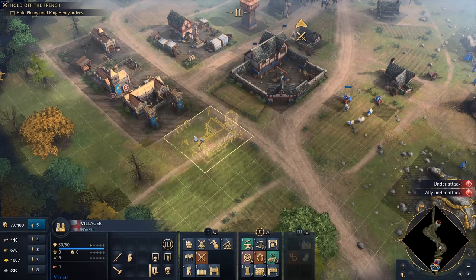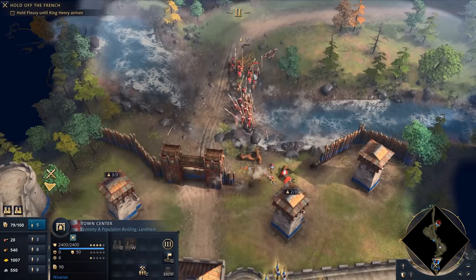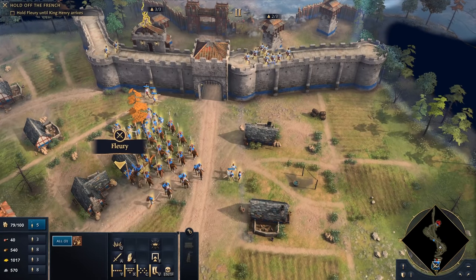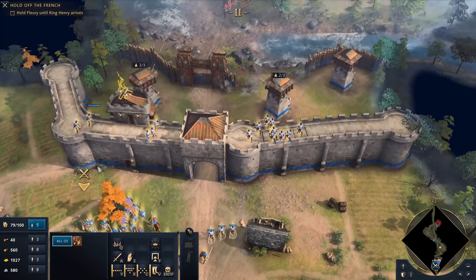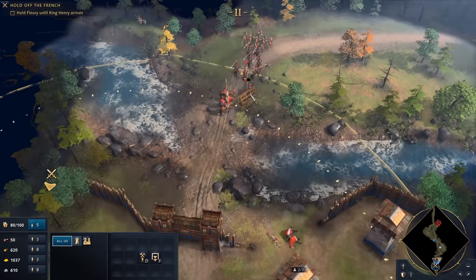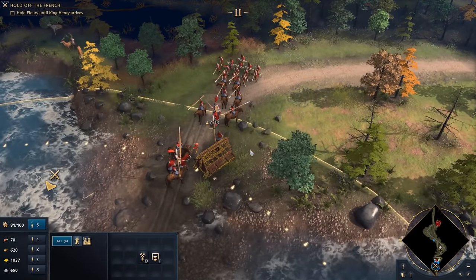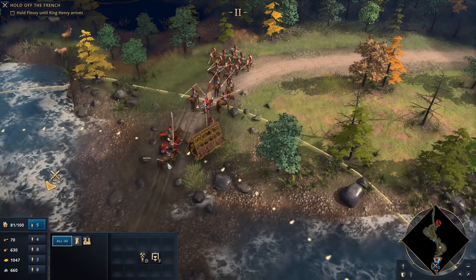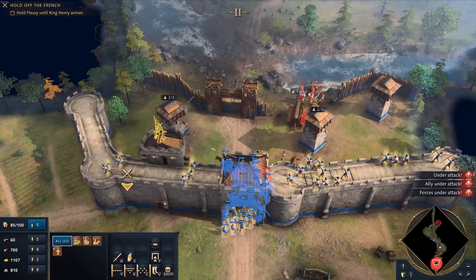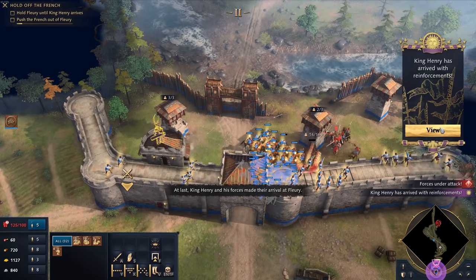I'll probably need to build a second archery range — that's what we're going to do. We're also continuing training more farmers for the food. They're building rams now — get some more archers up there. They're still being attacked. This time it's not the full force attacking, so perhaps it was a bit buggy earlier. Okay, now they're attacking with their ram. I need to get my armies out. And King Henry has arrived — Henry and his forces have made their arrival at Fleury.